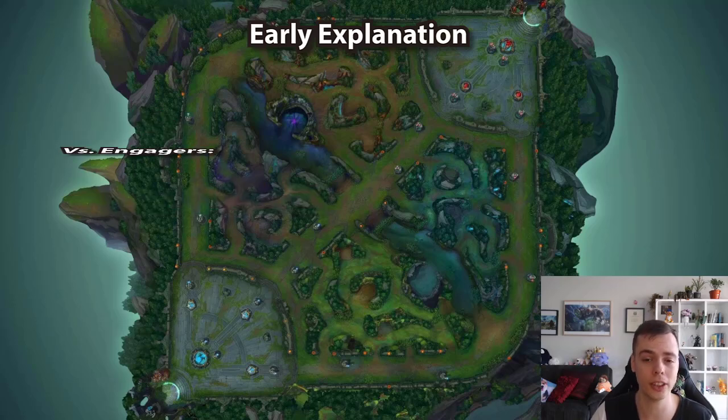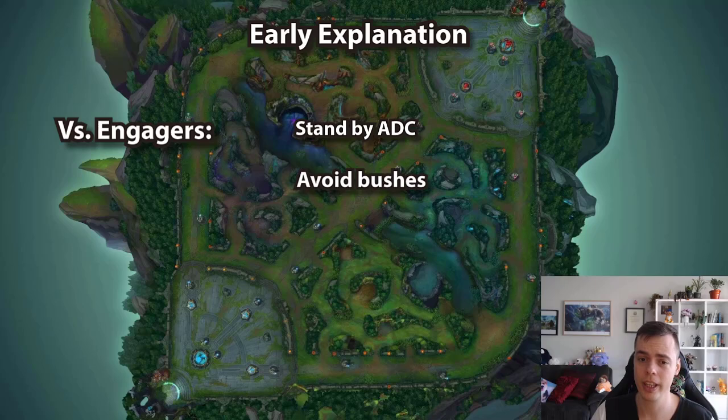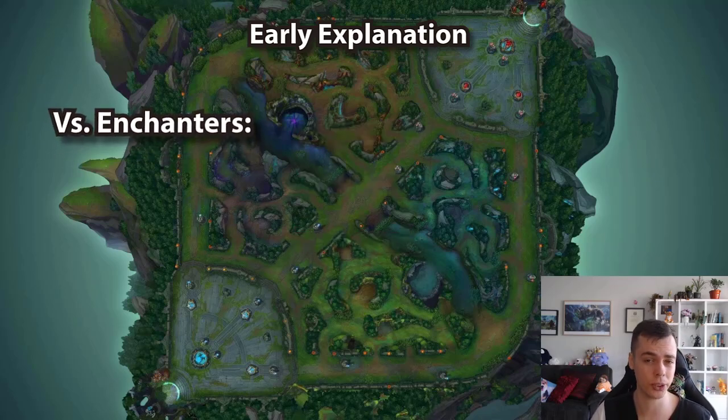Versus engagers, it's very important that you stand practically on top of your ADC at all times so you can always disengage their engage attempts. If you stand away, they can engage on your ADC without you being able to easily Q them away. Versus engagers, you don't want to contest bushes generally — you want to shove, poke, be annoying, but hold your Q for their engage. Don't go fishing for Qs willy-nilly — hold your Q and play for that perma war of attrition. For enchanter lanes, here comes the tricky balance with Janna: when you're perma-shoving you're not in fog and can't do the invisible tornadoes, which can win a lane single-handedly if you hit a really good one.